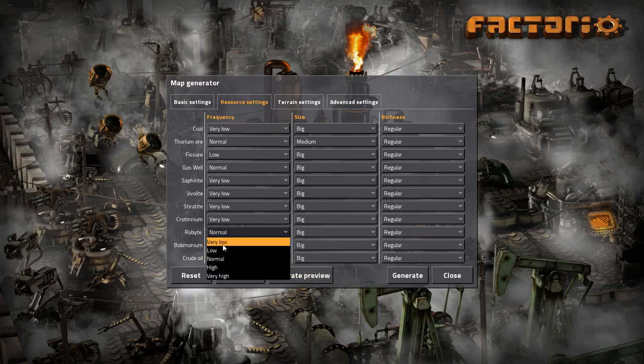There is a very low frequency here, and Gas Wall should be low as well. So the resources are okay.